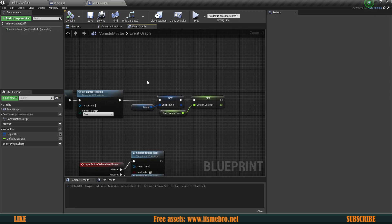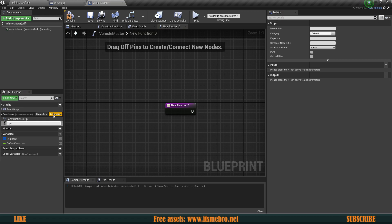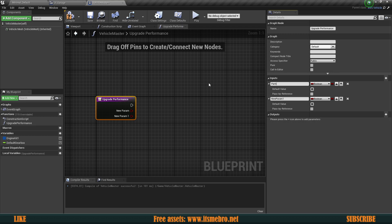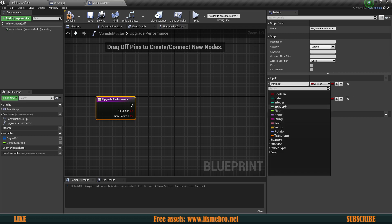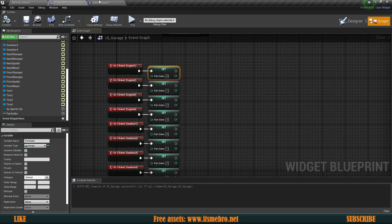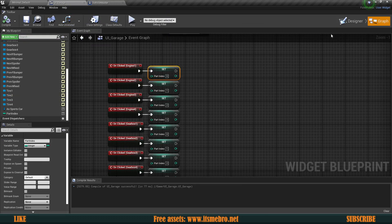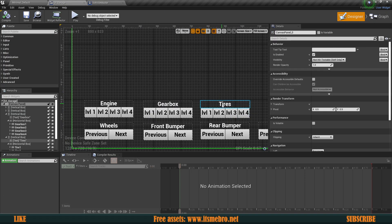Now let's compile, save, and create a new function which is actually going to upgrade these pieces. I'm going to call this upgrade performance. This function needs two inputs: the first one is our part index — zero through four, an integer. The second one — technically you could create an enum if you have many upgradable pieces, but I only have three, so I'm just going to call this upgrade part and make it an integer. Zero is going to be the engine, one is going to be our gearbox, and two is going to be our tires.